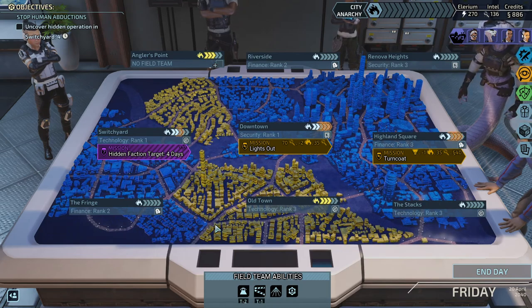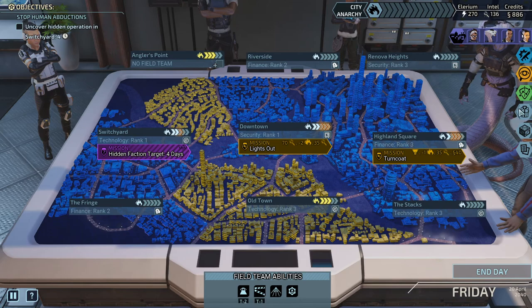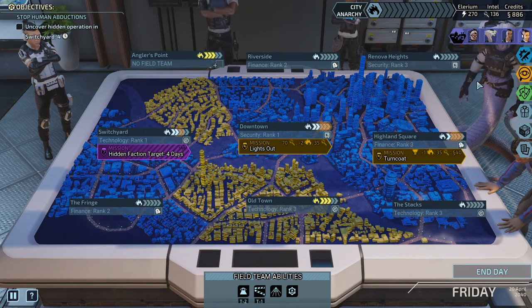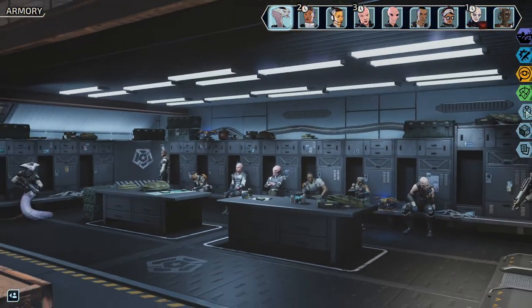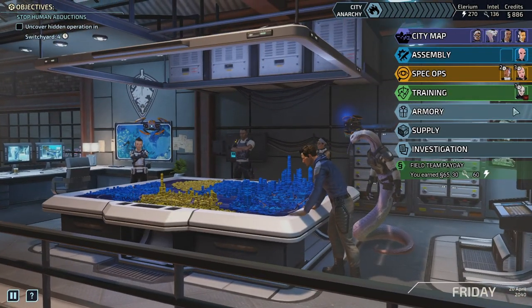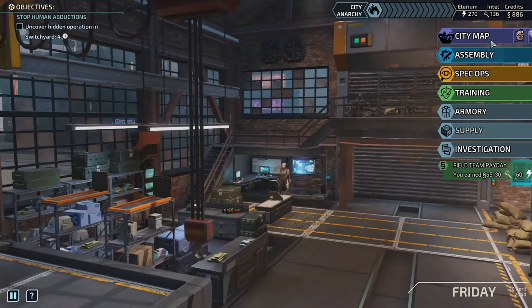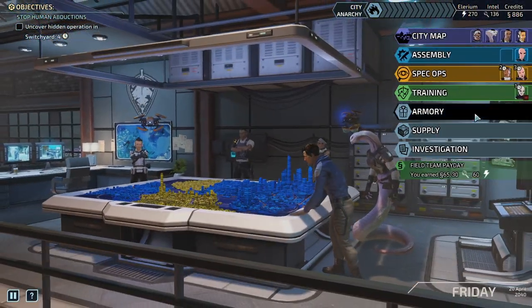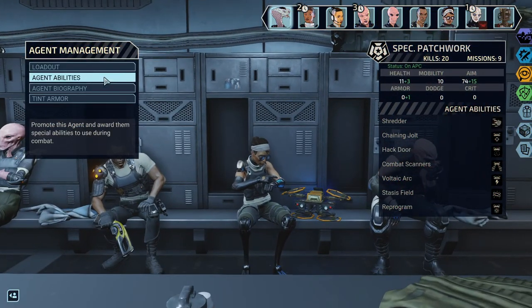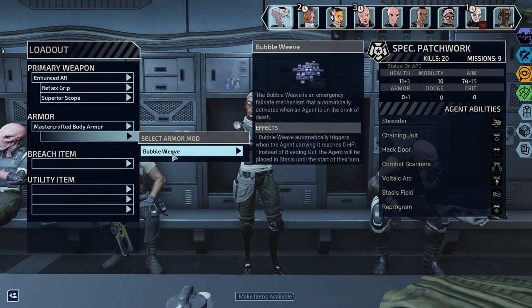Hello and welcome back. It seems like I've somehow lost the field team on Angler's Point. I don't know how that happens, but at this point I say we should take equipping our team a little bit more seriously. I still don't know how to get stuff. That's the payday, but apparently it's not required to win the game. I can buy some scopes but these are a little expensive. I gave her the reflex grip and the superior scope - I want to see how that works. We got bubble weave. I don't know, it seems a little lame.